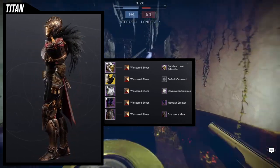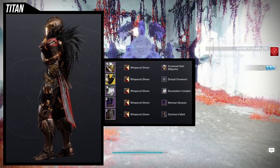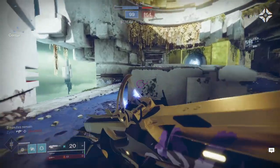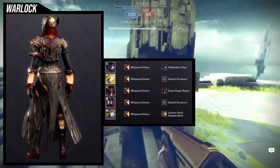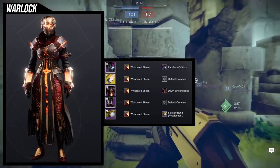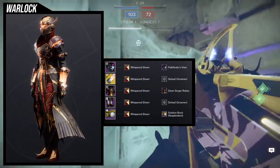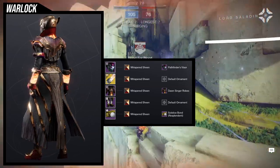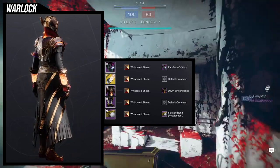The Titan set feels like you're a bear — bulky and ornamental. When I saw the chest piece with pure wooden plate I immediately wanted to add as much fur as possible. I honestly wish we had a bear head helmet in the game because I would put that on in a heartbeat. Hopefully in the future we get something like that. Titans, let me know what you guys think in the comments below.